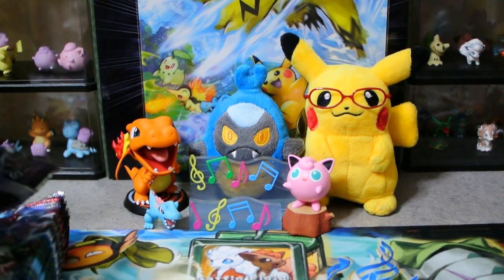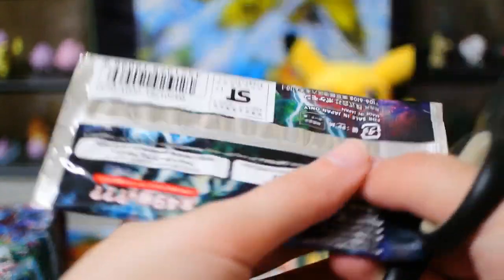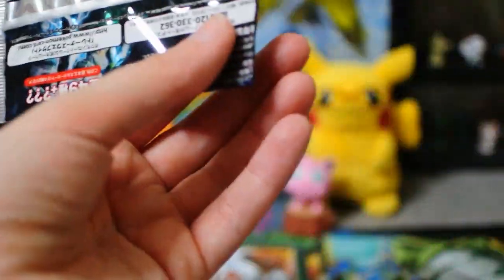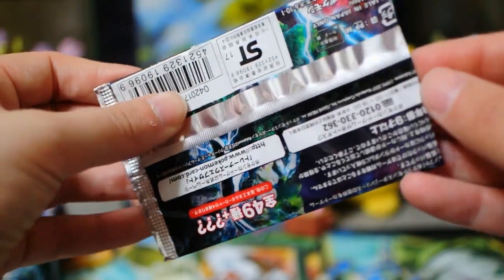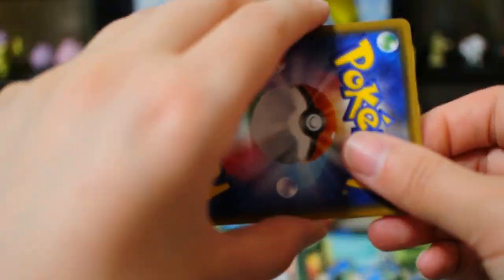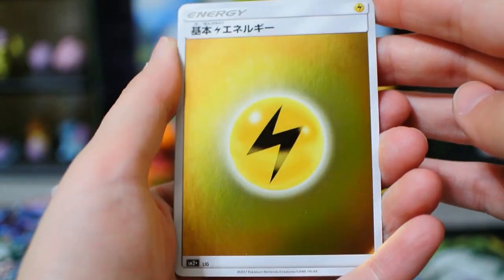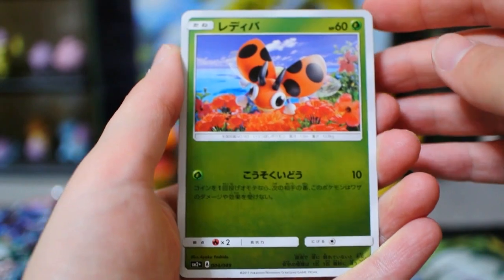This entire set is Mirafoils, as they call them in Japanese, but I believe in English we just say reverse — they're just reverses, reverse foil cards. The Japanese says Mirafoil, and considering how reflective they are, Mirafoil seems appropriate.